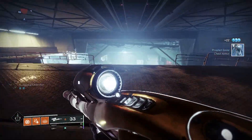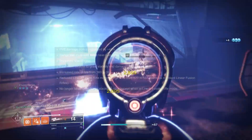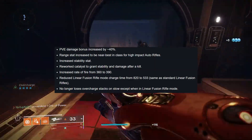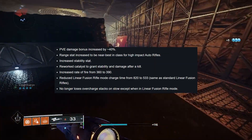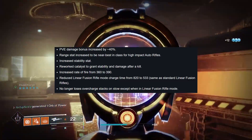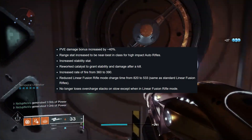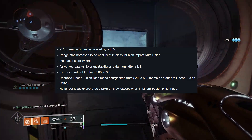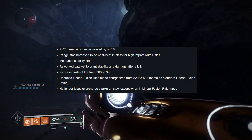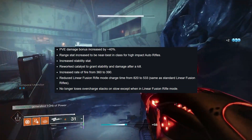The TWAB from August 19th 2021 covered exactly how the Vex was being buffed. PVE damage bonus increased by 40%. Range stat increased to be near best in class for high impact auto rifles. Increased stability stat. Reworked catalyst to grant stability and damage after a kill. Increased rate of fire from 360 to 390. Reduced linear fusion rifle mode charge time from 820 to 533, same as standard linear fusion rifles. No longer loses overcharge stacks on stomp except when in linear fusion rifle mode.